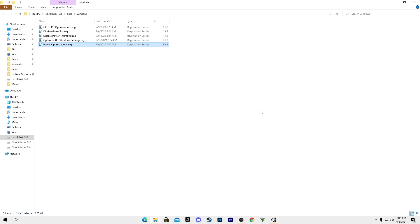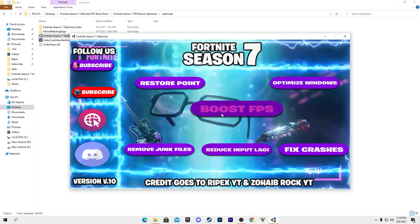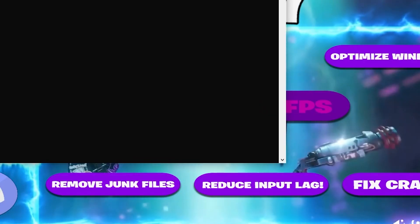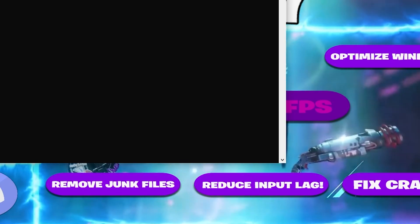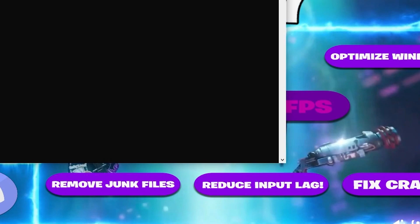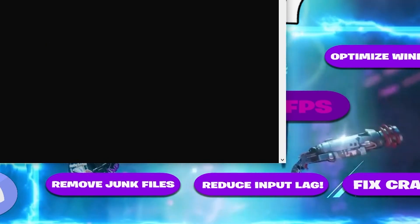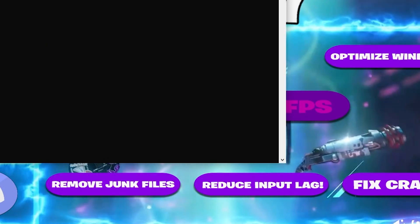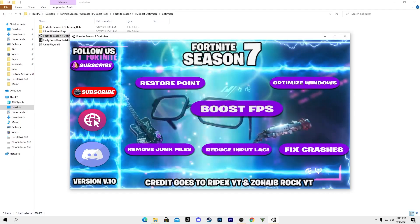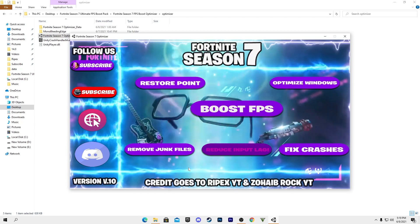After installing all those files, go back into the boost pack and click the 'Boost FPS' option in the optimizer. A command prompt window will pop up showing progress. Press any key when prompted — it will execute some files and reach 100% progress. Press any key again to close the CMD window.